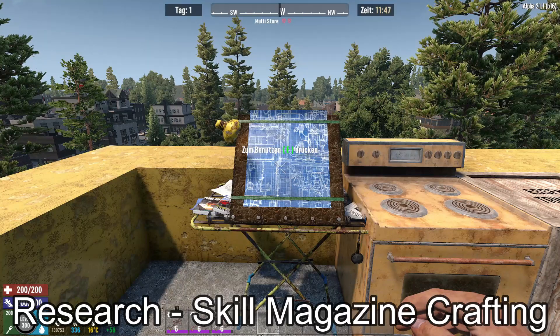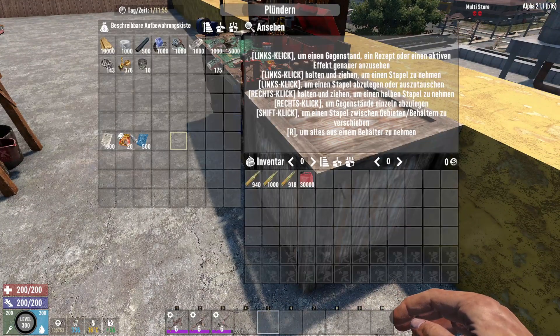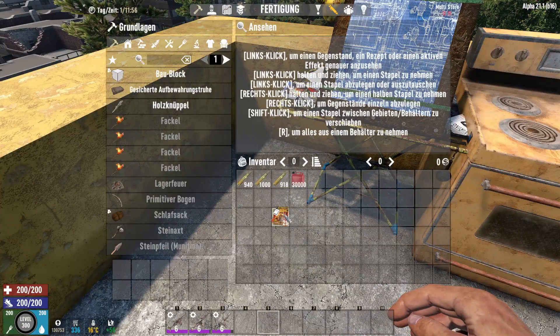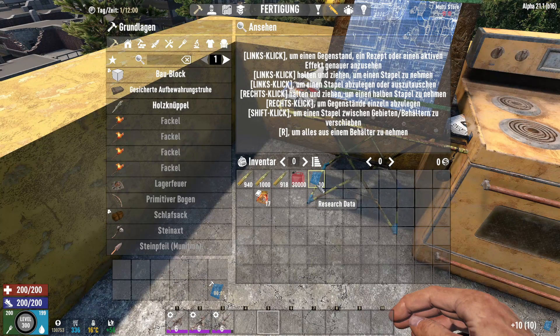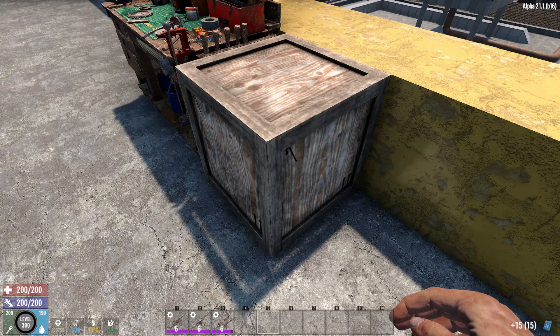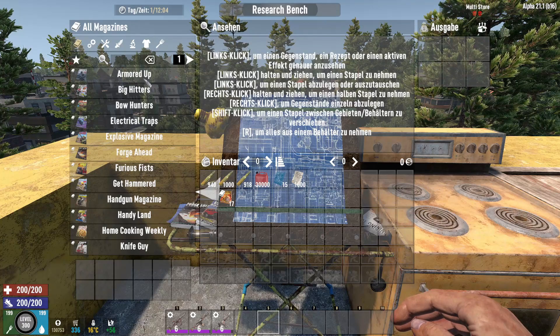Die Research Skill Magazine Crafting Mod verspricht genau das, wie der Name sagt: Man kann sich Magazine craften. Alles was man dafür benötigt, ist Papier und Research Data. Aber wie kommt man an diese Research Data? Dafür braucht man Bücher, die ihr im Loot findet – könnt ihr scrapen. Und dann erhaltet ihr hier Research Data: 10, 15. Und dann brauchen wir noch Papier. Wir gehen an diesen Research Desk ran. Und hier seht ihr schon links die ganzen Zeitschriften, die man auch im Loot finden kann – kann man jetzt auch craften.